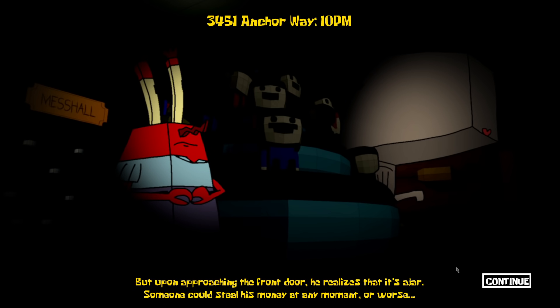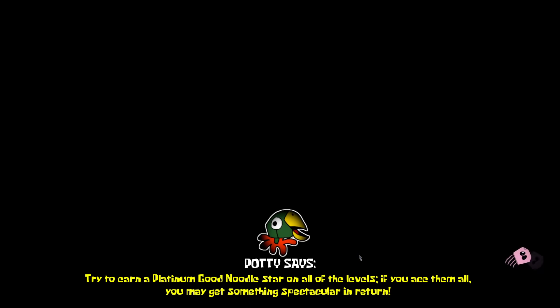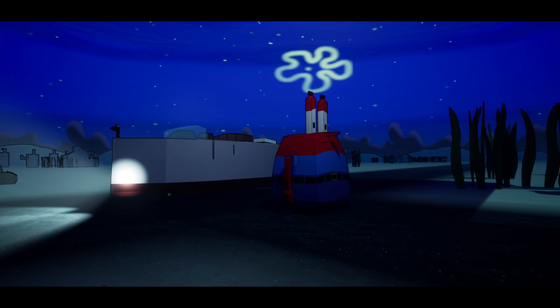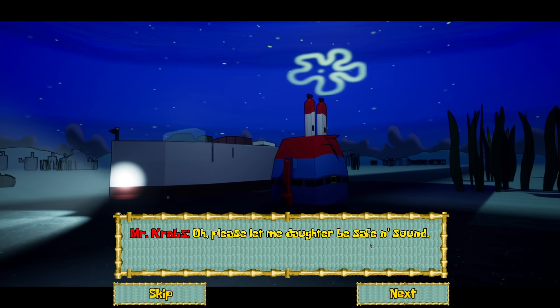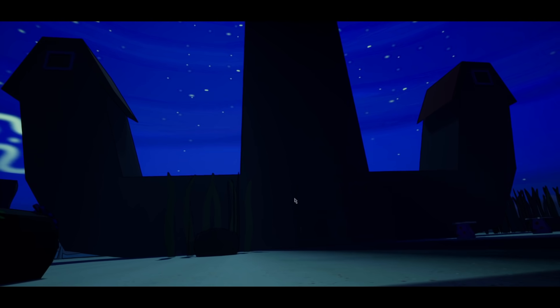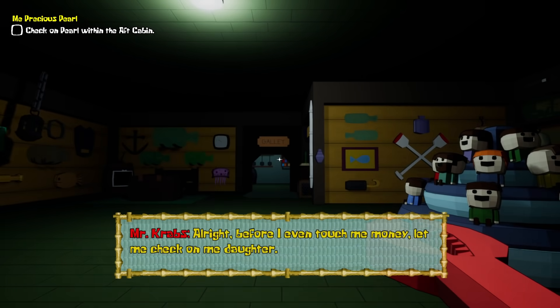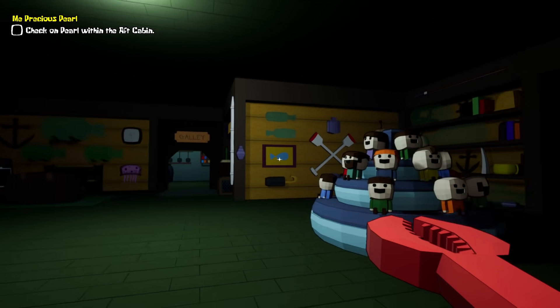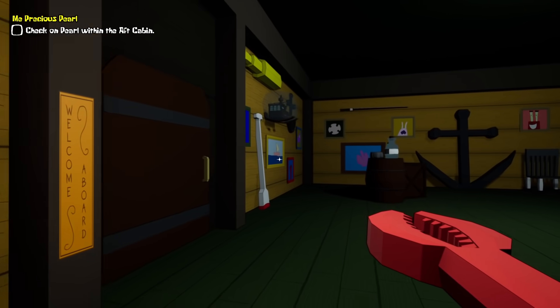He realizes his front door is ajar — someone could steal his money at any moment or worse. Doing his voice is going to be awful but I'm going to try it. So wait, are we at his house? Yeah we are. He's not even worried about his daughter — he cares more about the booty. 'Before I even touch me money, let me check on me daughter.' Oh okay, so he is a nice guy — he does care about other things than just money. Well, this is his house — pretty nice in here. Remember the painting episode? He's got a candy machine in his house!